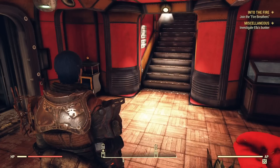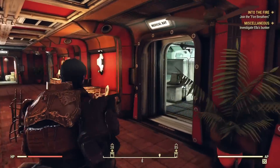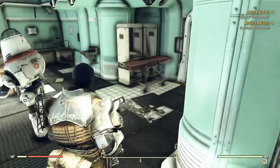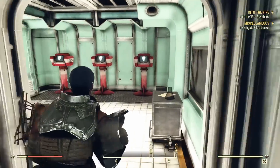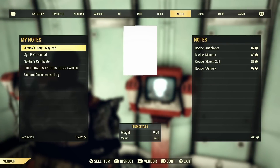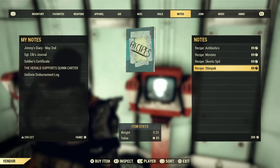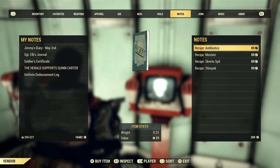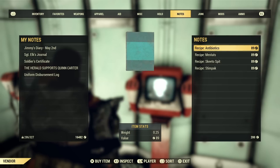Once you have joined the Enclave and gained access to the Bunker, you can go to the Medical Bay. Inside the Medical Bay there will be vendors. You talk to the vendors, go over to Notes, and there will be that Stimpak recipe for you there. There's also the Antibiotics that works like Disease Cure, so you can get those antibiotic recipes too.